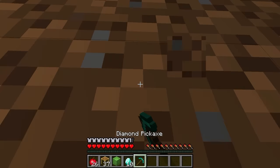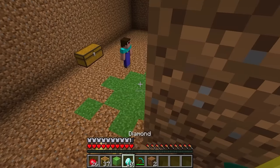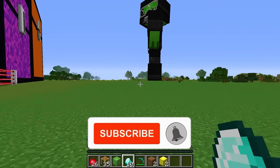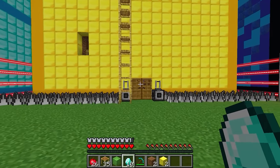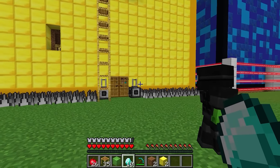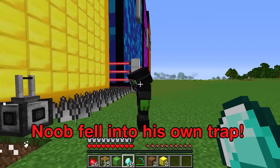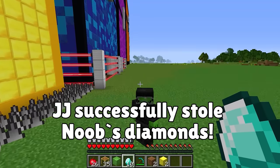Now I need to escape from the house. I'll use more scaffolding blocks, climb back onto the roof, and I've escaped! That was amazing. I stole Noob's diamonds! He realized you stole his diamonds and here he comes. Mikey, Noob fell into his own trap! Ha! I successfully stole the diamonds.